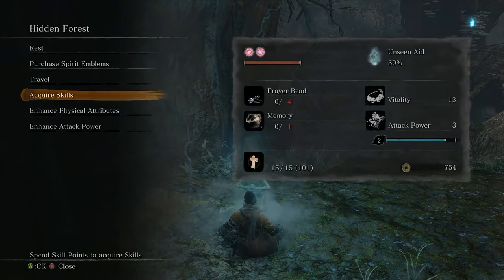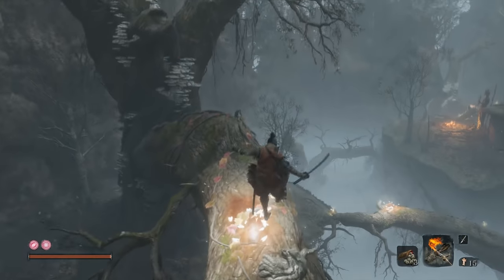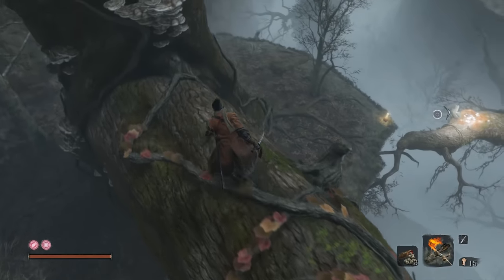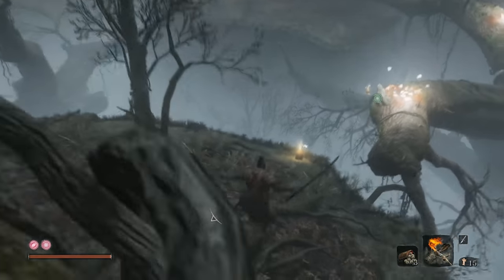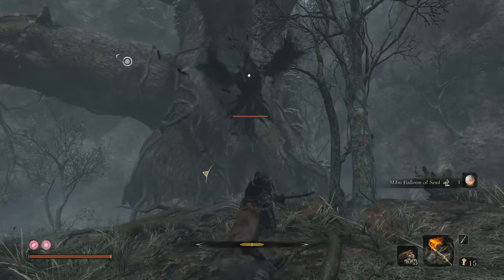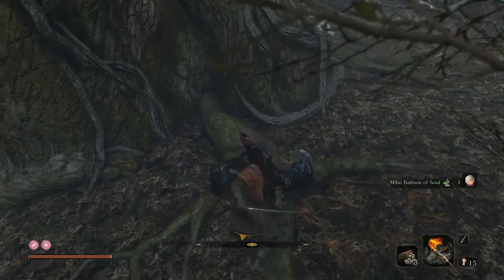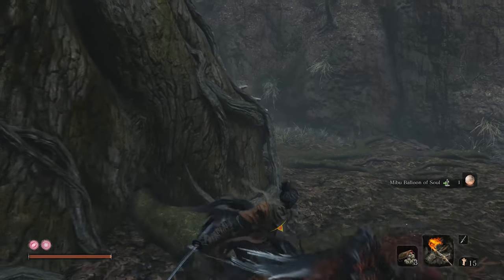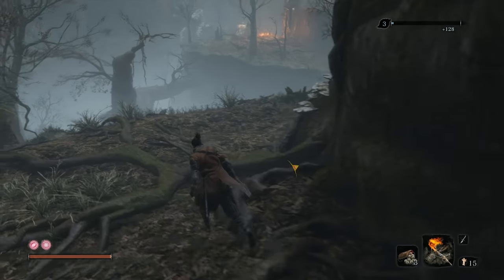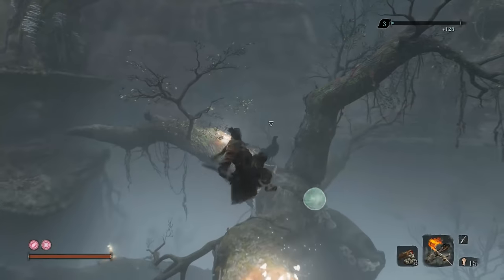I generally find the skill trees in Sekiro to be a little bit lackluster outside of a couple of skills here, a couple there in each tree. But the Ashina upgrade path provides not only a lot of passive utility, it also has at least two moves which are great. We pick the first version of Ichimanji up, and once we get another — we could go back and get it now, but I don't feel like going and resting again.